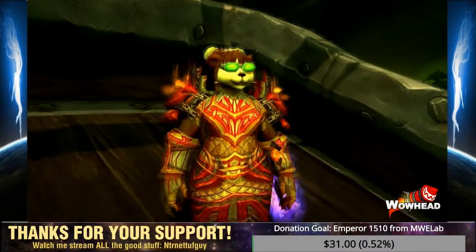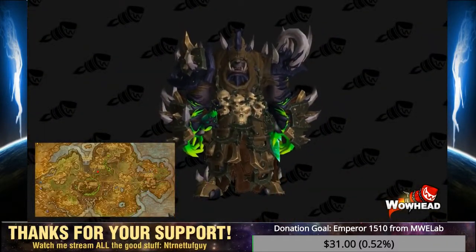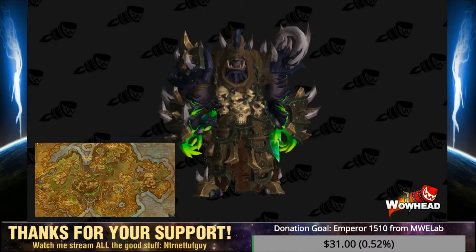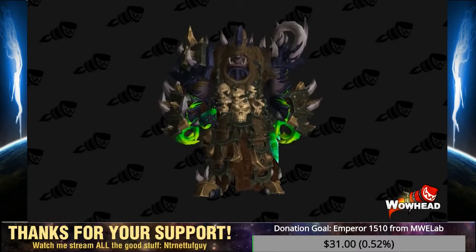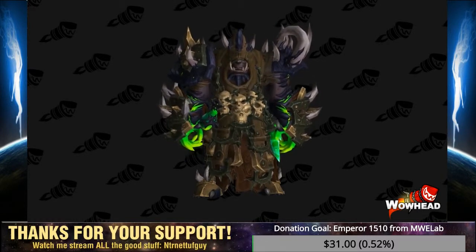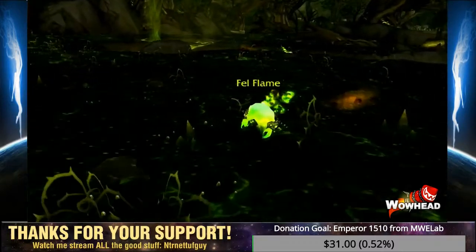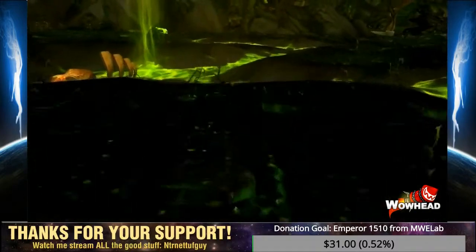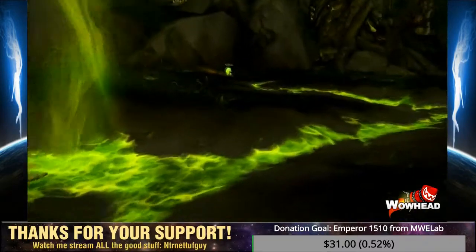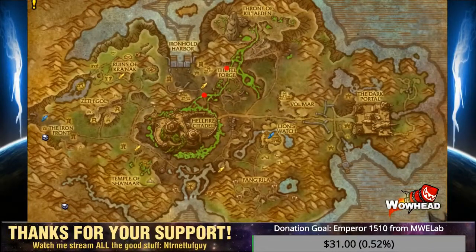A rare spawn in the Fellforge you may be familiar with is Grand Warlock Nethekurse. Formerly the first boss in Shattered Halls, this Grand Warlock drops his iconic classic PvP robe which he's wearing. The Fellforge is also home to the Fellflame Battle Pets, which previously were only seen in Shadowmoon Valley, and there are many Legendary Pet challenges in this area: the Vileblood of Draenor, Netherfist, Direflame, and Skrillix.